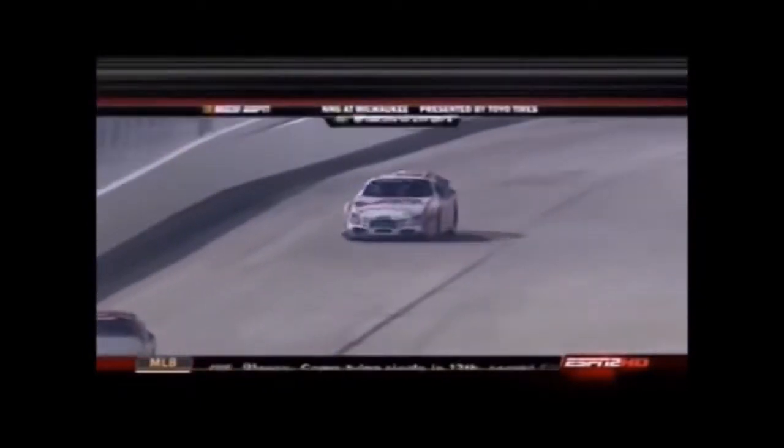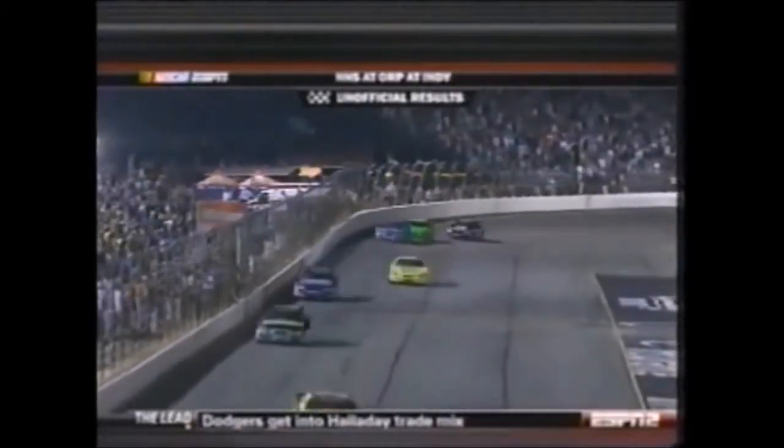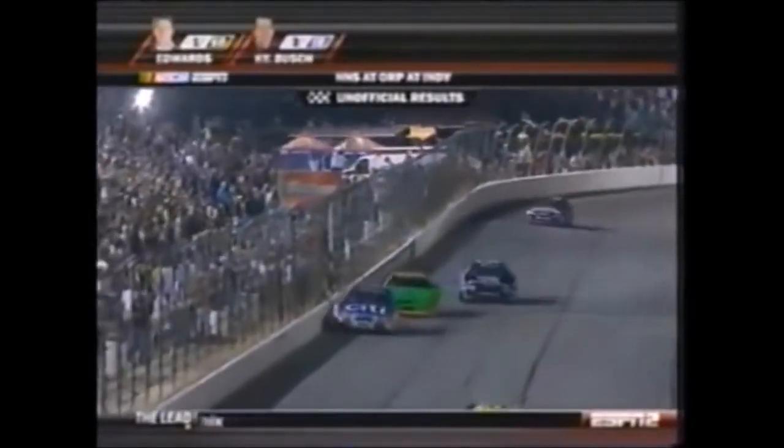Carl Edwards from the back of the pack, just like a year ago at Milwaukee, comes to Milwaukee and finally in 2009 cousin Carl will break through and get his first win of the season. Here comes Carl — he takes his 22nd Nationwide Series win, with Kyle Busch in second place.